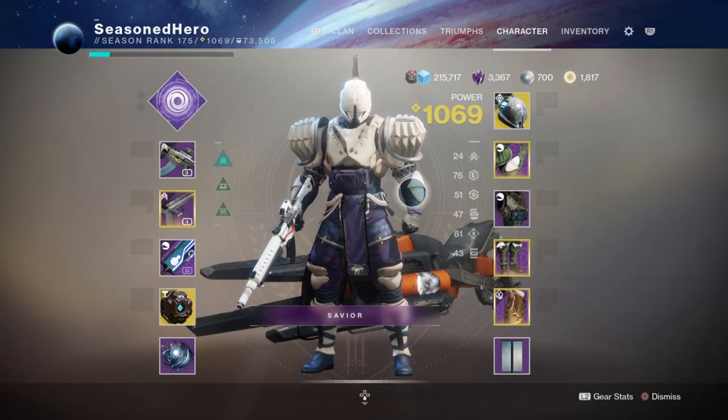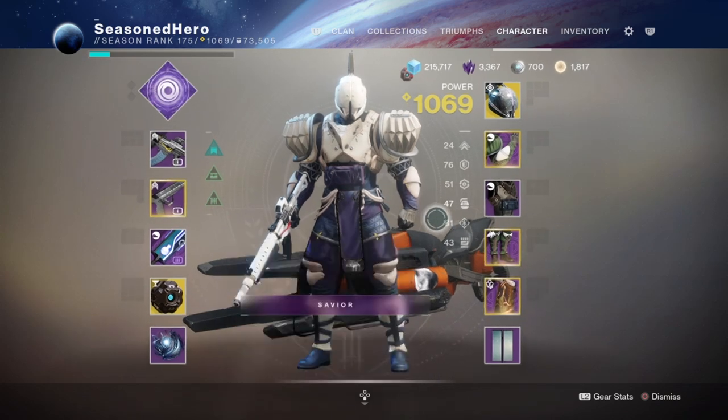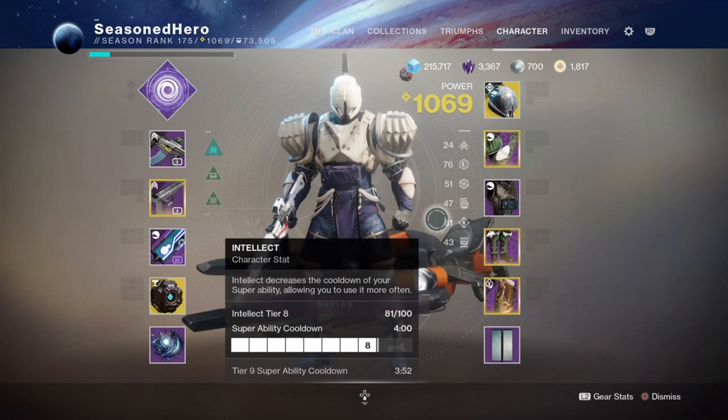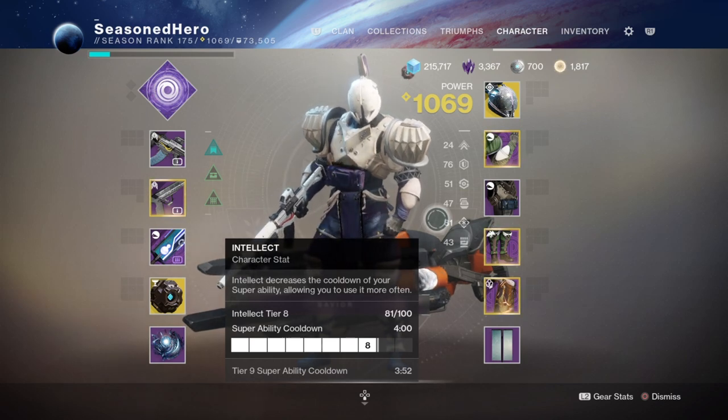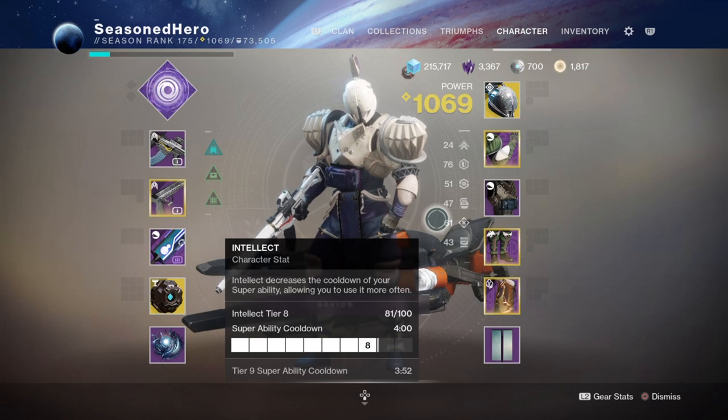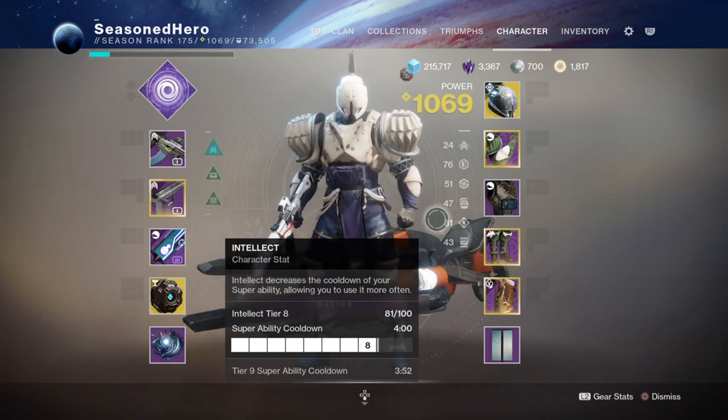For stats, we want to focus our energy into Intellect as much as possible so we can regain our super within a few minutes of play. Our plan is to use the super as much as we can in end game to end bosses quickly and support the team when needed. A recommended amount would be 80 for a 4-minute cooldown, though hitting 90 or 100 would also be beneficial.